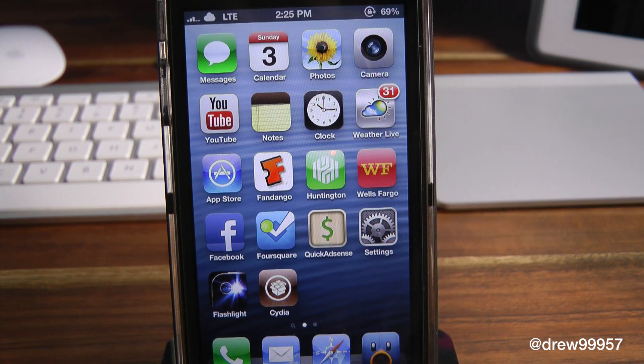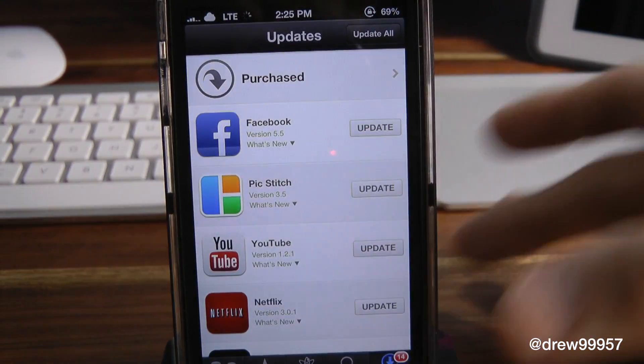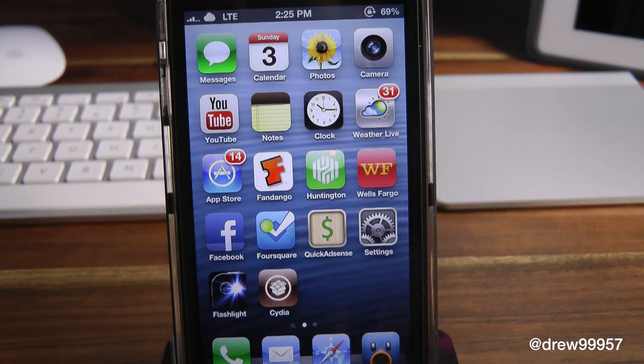Now, let's say if we want the actual badges back on that application — all I've got to do is go into it, let it refresh, simply close out of the application, and there you go, the badges are back on there. Like I said, this does not delete them. It basically just hides them on your iOS device's springboard.